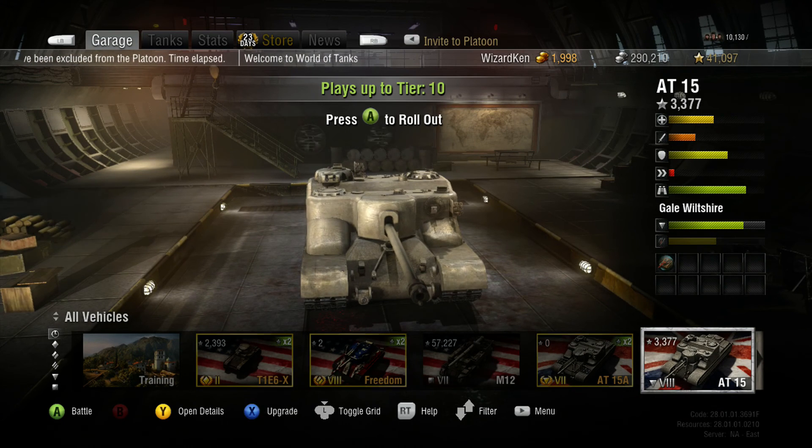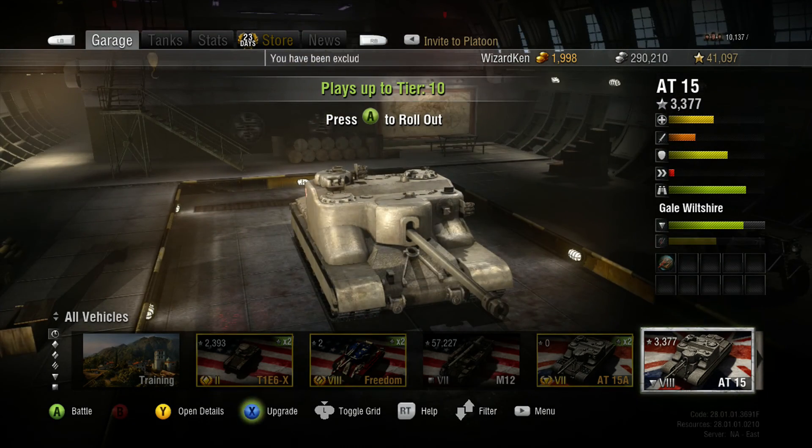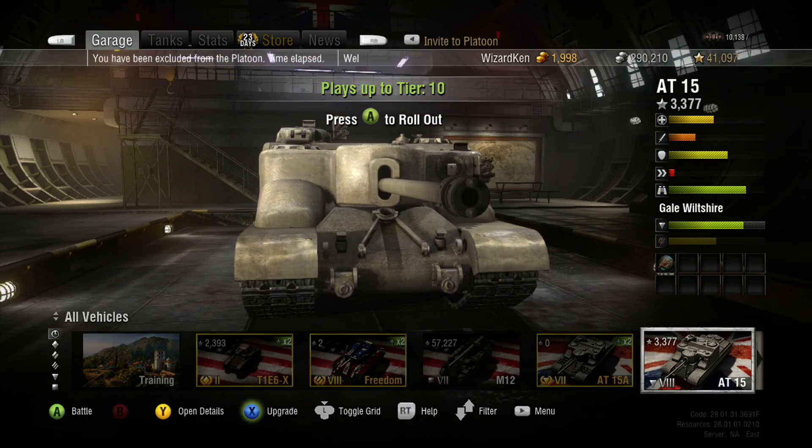Let's talk about the AT-15. It has 1450 hit points and comes at a hefty price of 2,650,000 credits. The top speed — the downfall — is only 20 kilometers an hour. The hull armor is kind of like the T95/T28: 228mm in the front, 152 in the side, and 101 in the rear. Not a bad little tank to have. Let's review it from the front, sides, and back.